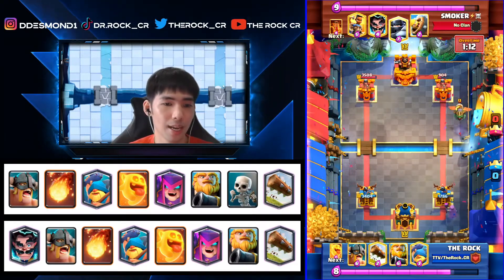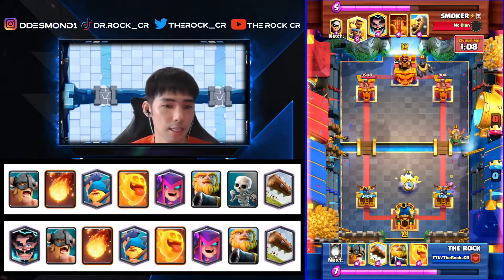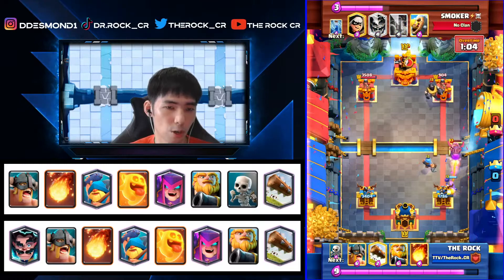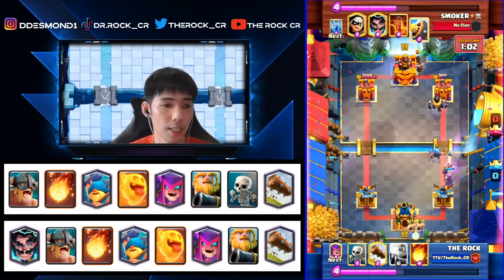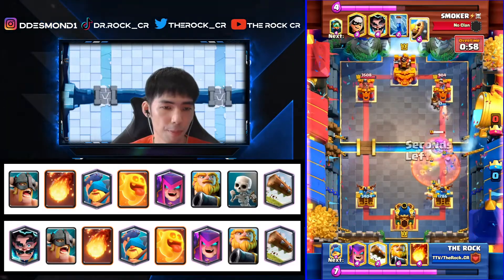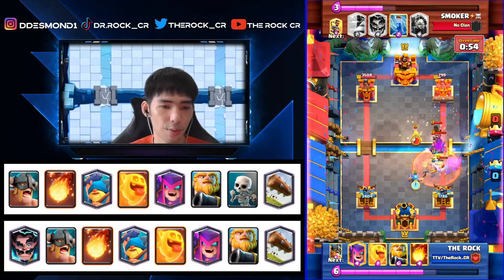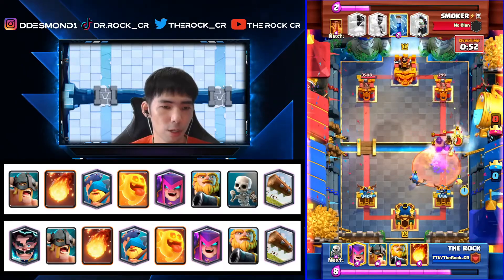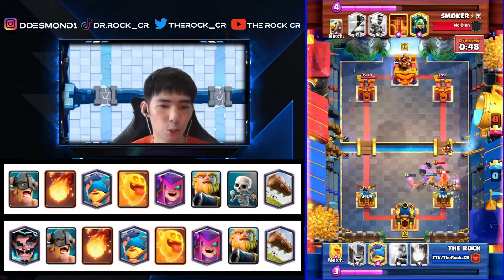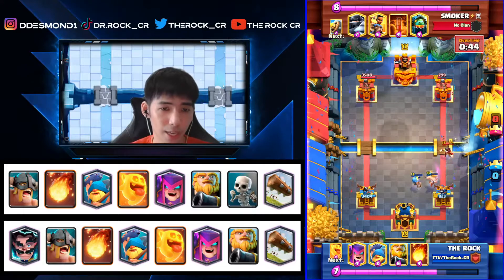We have no choice but to play Mother Witch and we're okay taking Poison damage at this point because our tower is much healthier than his. I use Heal Spirit to make sure the Inferno doesn't lock directly onto Mother Witch. The Mega Knight appears — he poisons everything, I have no choice but to take the Poison. We go second Fisherman, Heal Spirit, eBabs, and Skeletons to try to defend this mega push — and we actually did it.